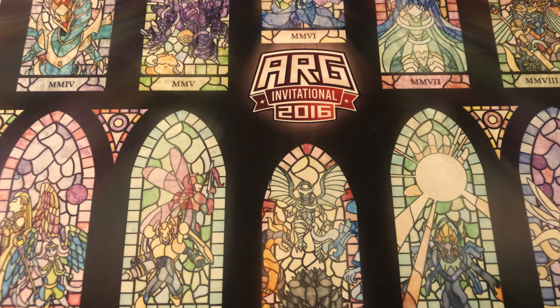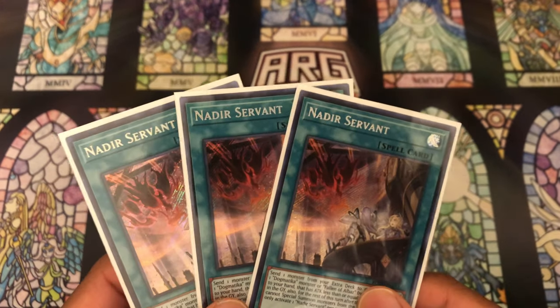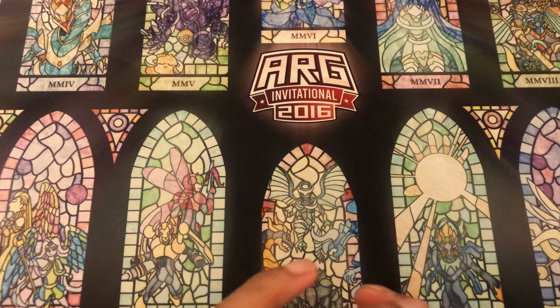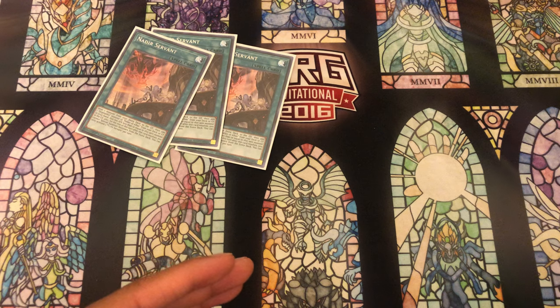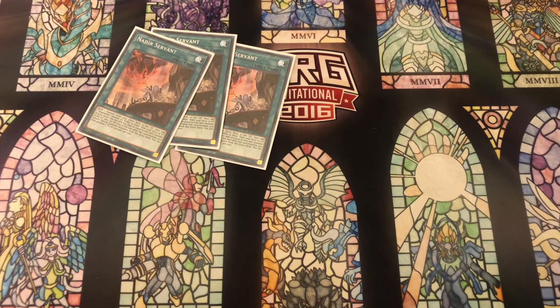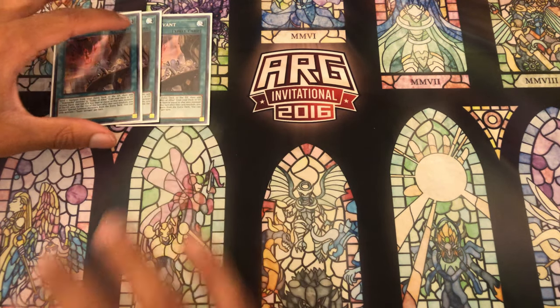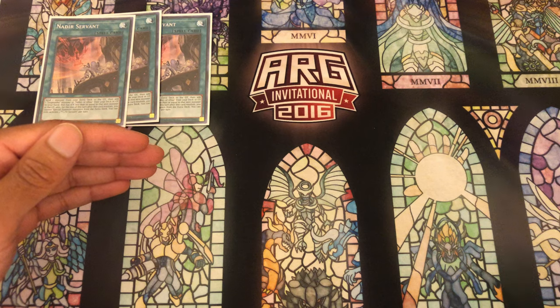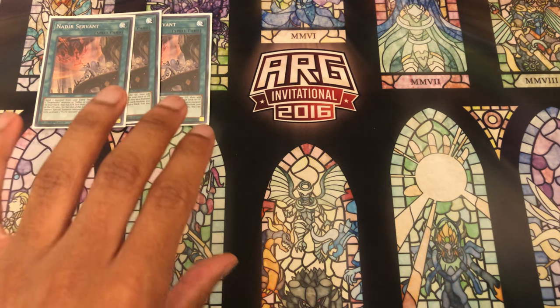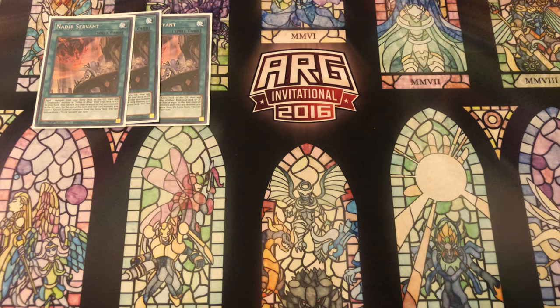Moving into the profile, I want to start with the Dogmatica engine. We play three copies of Nadir's Servant. This card is absolutely insane. The ability to send a card from the extra deck to the graveyard as well as search a Dogmatica card from deck to hand gives you two powerful effects. What you're sending has a really good graveyard effect, and what you're searching has multiple strong on-field effects. In my opinion, this is the best singular card out of Rise of the Duelist - better than Triple Tactics, better than Droplets.